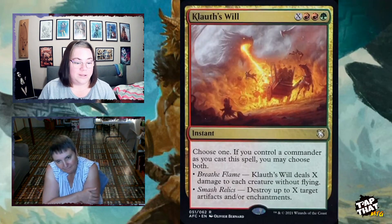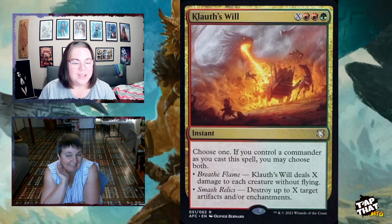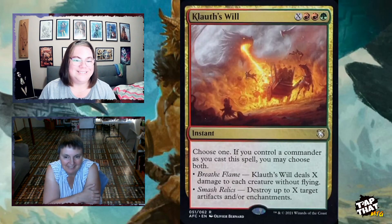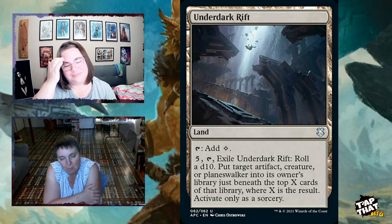Klauth's Will is a modal spell — if you control your commander when you cast it, you may choose both modes. It has an X in its mana cost plus two red and a green. "Breathe Flame" deals damage to each creature without flying, and "Smash Relics" destroys up to X target artifacts or enchantments. It's potentially a very big board wipe for ground creatures. The picture on the card says it all.